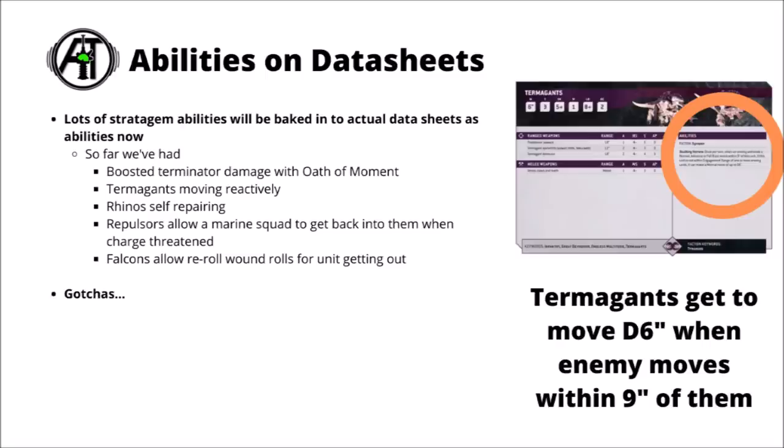Finally, Games Workshop have been putting a whole load of abilities onto datasheets - things that might have otherwise been stratagems. One of the design tenets of 10th edition seems to be that just about every unit gets some sort of unique special rule allowing it to operate differently. So far we've seen Terminators getting boosted damage with Oath of Moment, Tyranid Warriors moving reactively when the enemy draws near, Space Marine Rhinos self-repairing, and teased new abilities like Repulsors allowing a marine unit to jump back inside when charged, or Eldar Falcon Grav Tanks allowing re-roll wounds if they target the same unit as their disembarking contents. Overall this seems sensible - keeping rules with the units rather than scattered in different sections of a codex.